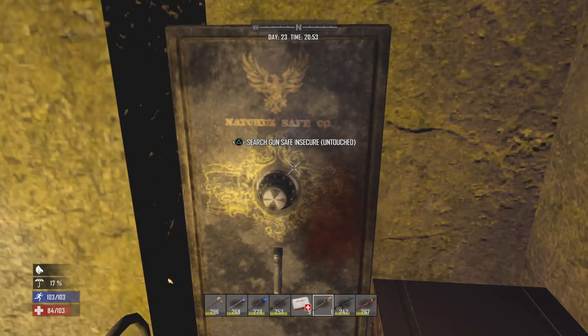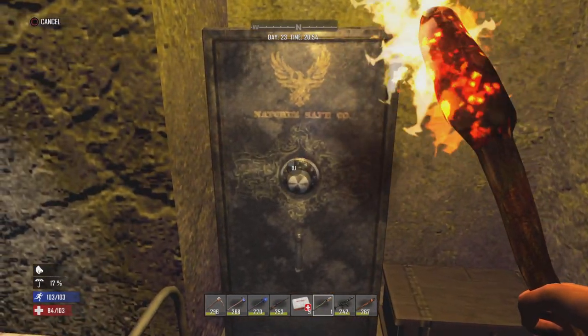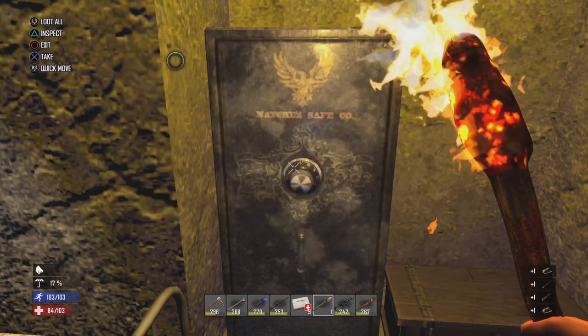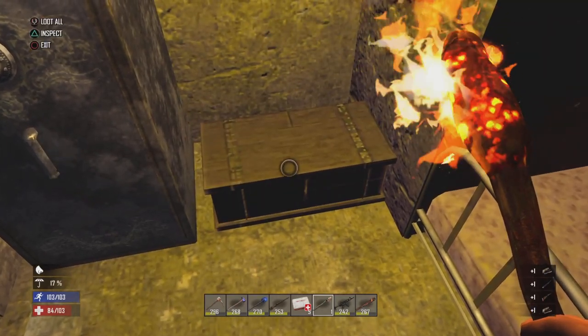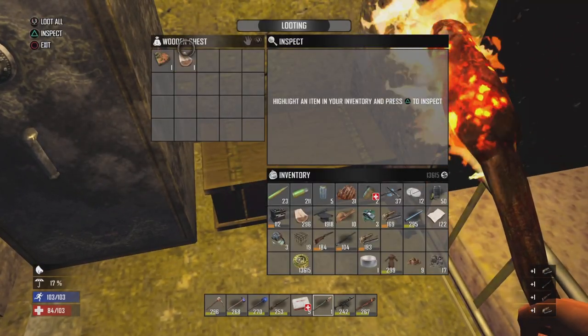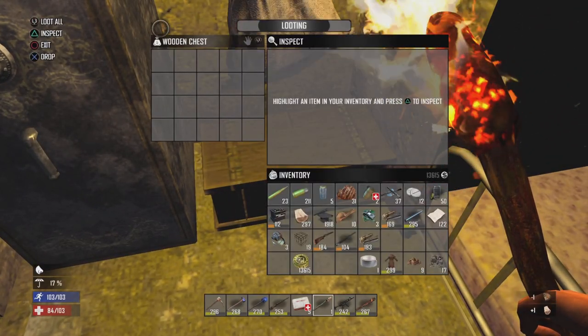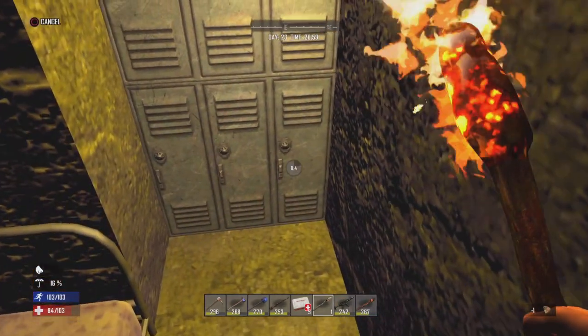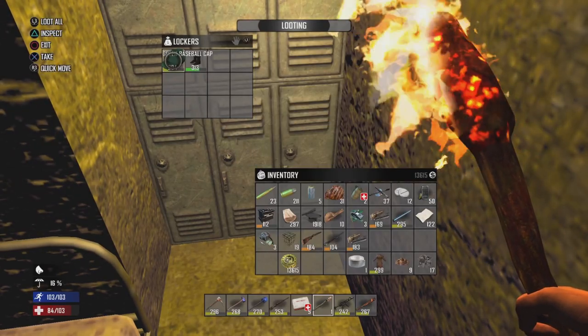I've broken into the bunker and the safe. Let's check what we got - shotgun parts, long barrel, and some hunting rifle stock. Some good pieces out of there. Actually something useful for once in this wet chest. Charlie - nothing. Wouldn't really expect too much out of you.